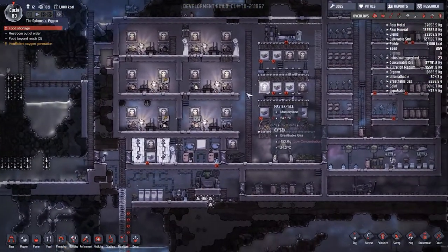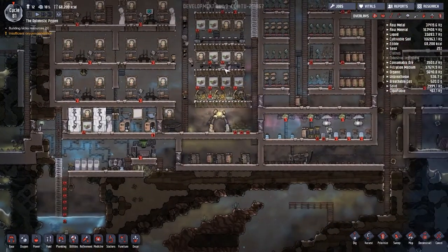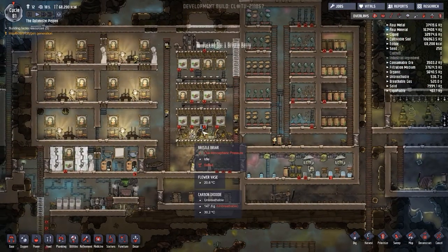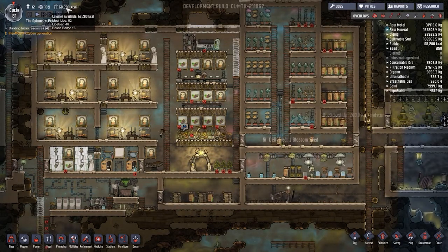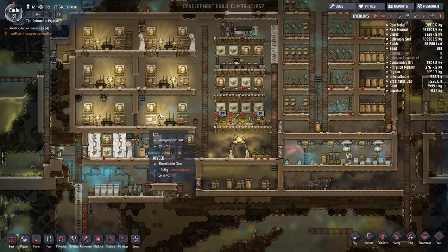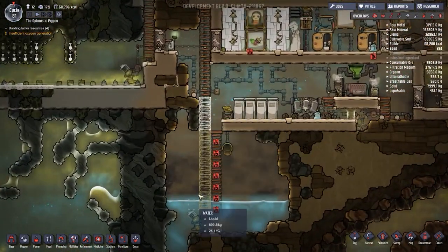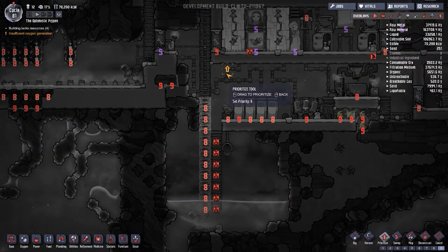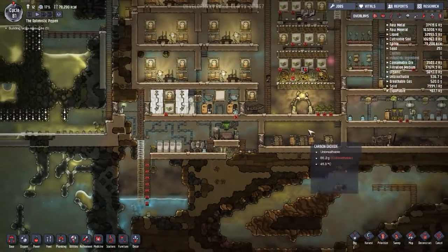Hey guys, welcome to cycle 80 of the Optimistic Pig Pen - we're playing Oxygen Not Included. Surprise, we have a few issues to address. When I loaded in, food only showed a thousand calories, but let's not worry about that. One big problem is this ladder here - people have deconstructed it but haven't rebuilt it, so let's fix that and restore water access.